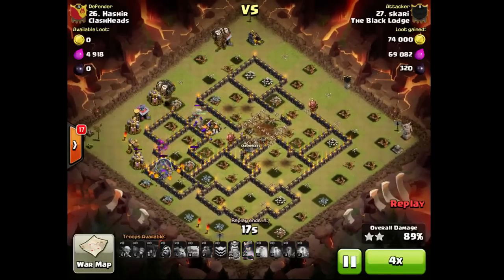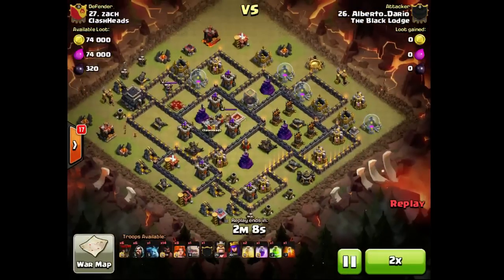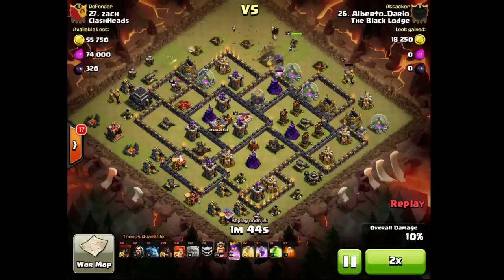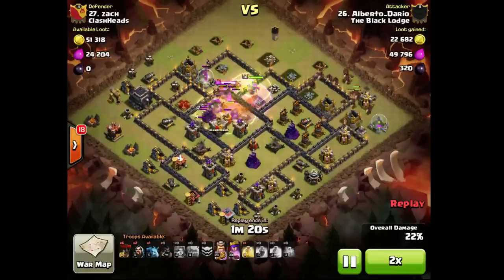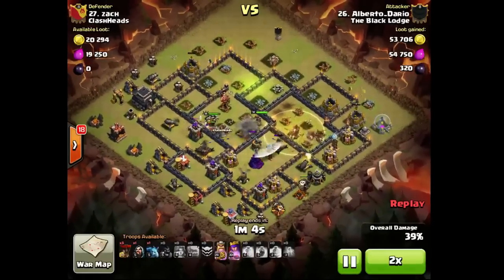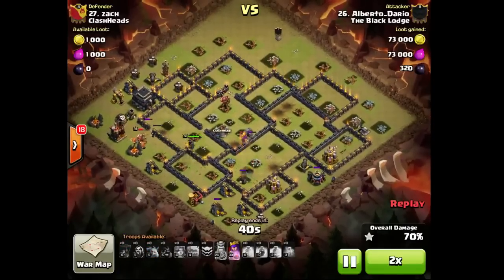Nice attack by Skari. What else do we have — we got Alberto Dario on Walter White. Check out four ADs in one compartment — basically you have to send your kill squad there, you just have to, and it's a hard base. But here we got some back-hand loons — very nice attack by Alberto Dario.